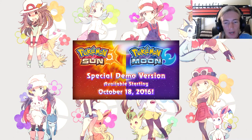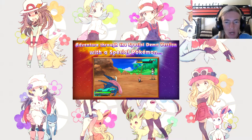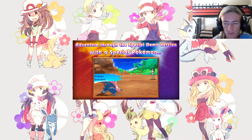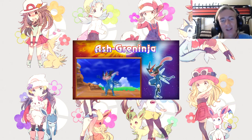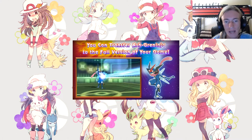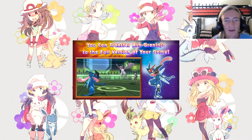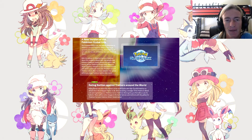A special demo version is available starting October 18th, 2016. Adventure through the special demo version with a special Pokemon — Ash-Greninja. It does actually evolve into Ash-Greninja, and then we get to take it to the full version of our game. The full game launches November 18th, 2016, and the demo version comes out a month before that on October 18th.